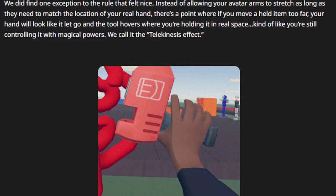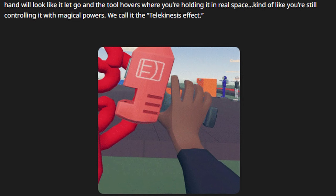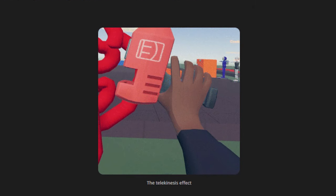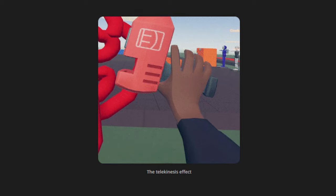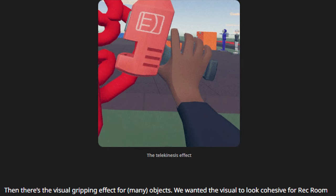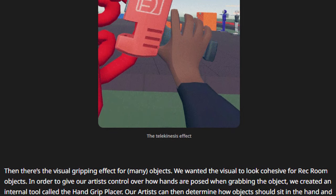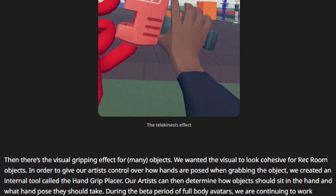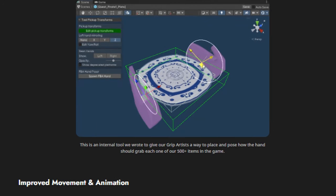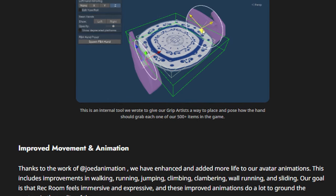They found one exception that felt nice: instead of allowing your avatar arms to stretch as far as they need to match the location of your real hand, there's a point where if you held an item too far, your hand will look like it just let it go, and the tool hovers where you are holding it in real space — kind of like you're controlling it with magical powers. They call it the telekinesis effect. For the usual gripping effect, they created an internal tool called the hand grip placer so artists can determine how objects should sit in the hand and what pose they should take. They're continuing to work through all 500+ items you can grab in Rec Room to make sure the grips look great.